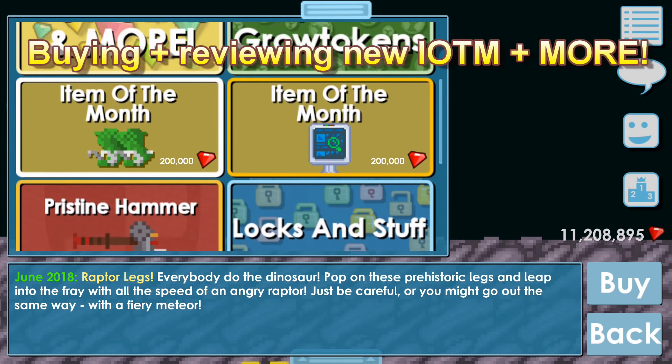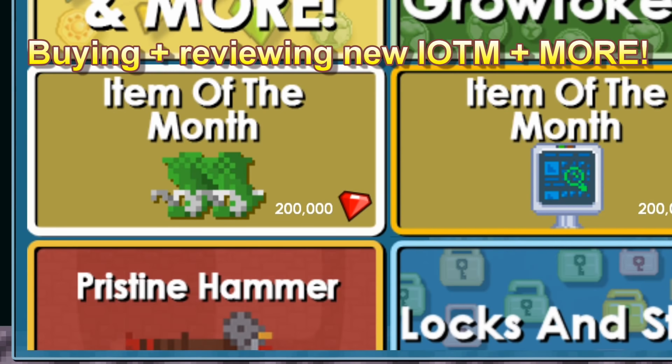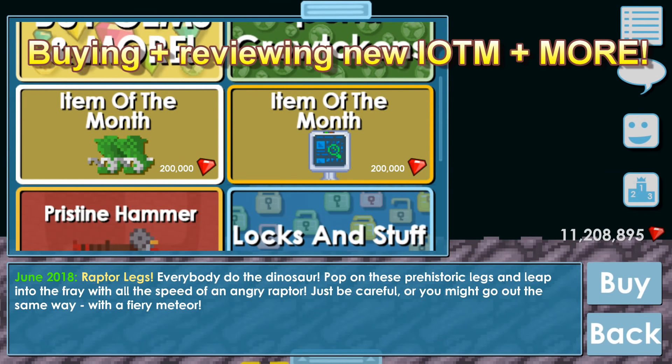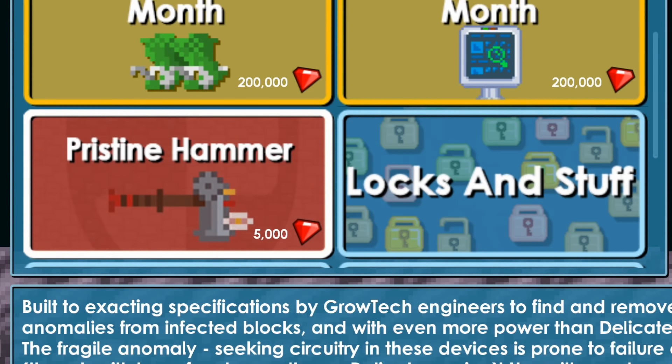What's up guys? It's your Bobbin Barrage. Y'all know what it is. Today we're going to check out the new item of the month, the Raptor Legs. Everybody do the dinosaur. And also I think we're going to buy this pristine hammer. So don't go anywhere.